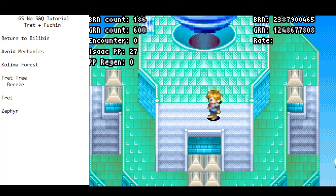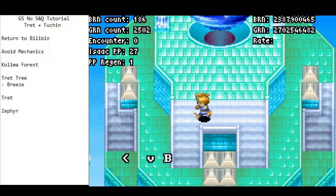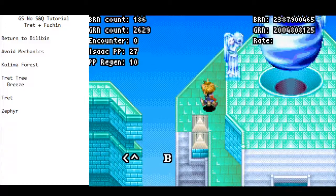Welcome back to another edition of the Golden Sun no save and quit speedrun tutorial. Last time we got to go through Mercury Lighthouse — we got beat up by some monsters, got Saturos, and defeated him at the top of the lighthouse. Now we're in a position to go back, heal, fight Breeze for the first time, and then continue through Fushin Temple. The game is going to be a lot easier now — there's less to worry about, so let's continue on our way.